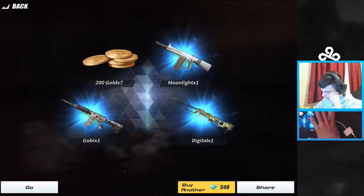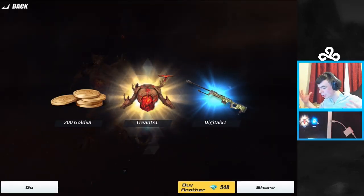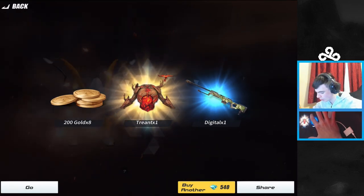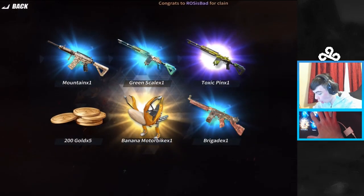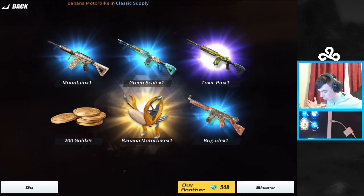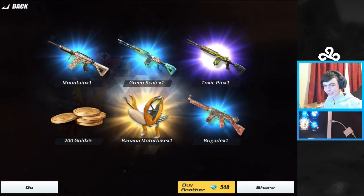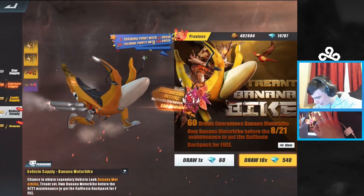Come on, surely this time — oh I've seen it bro, let's go! We got the torso, the chest area for him. This is actually really lucky — I got two legendaries really quickly. Come on, give me the head. What — I just got the banana motorbike, the chest, and the trousers all straight away. All we need now is literally the head.